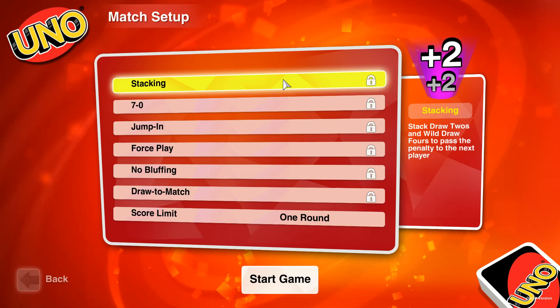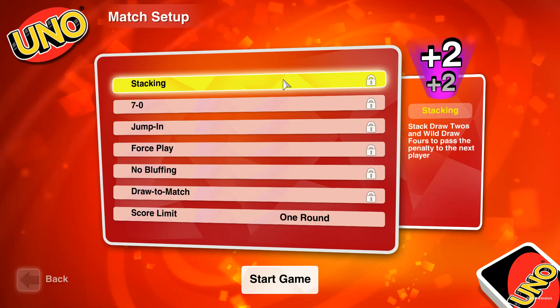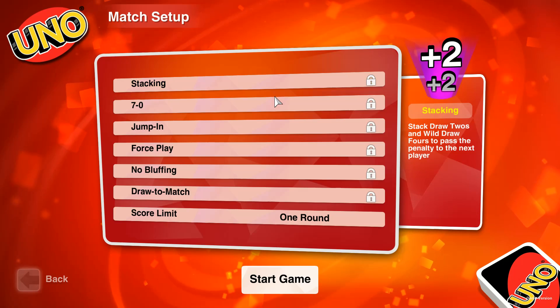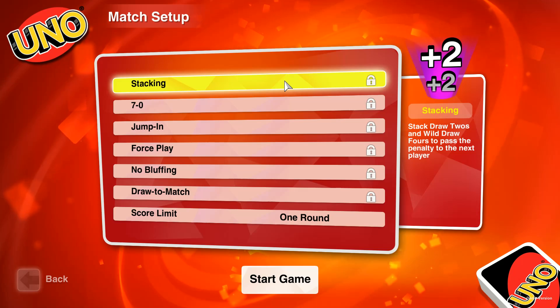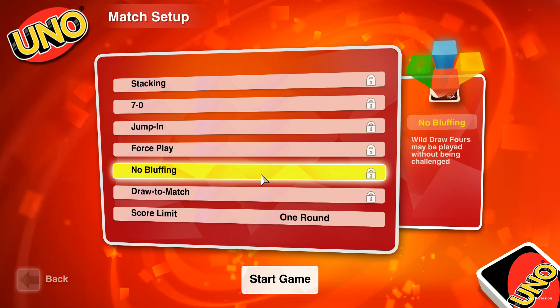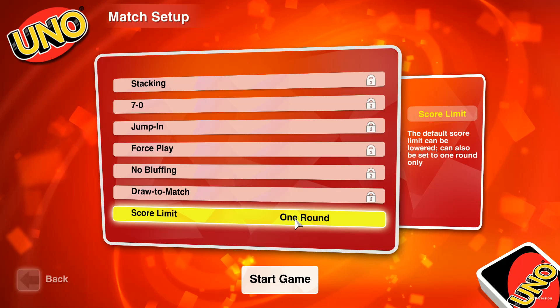You can stack draw twos and wild draw fours to pass — that's cool, I used to do that back in the day. This is a variant that's available. There are several variants, though most appear to be locked: 7-0, jump in, force play, no bluffing, draw to match, and score limit one round.